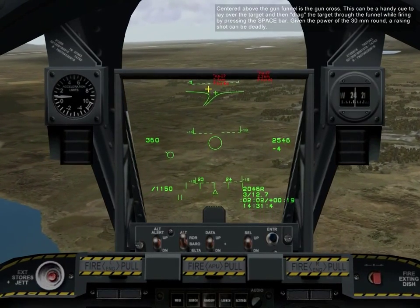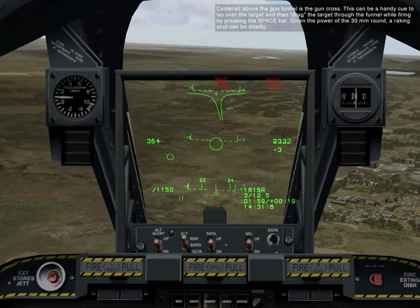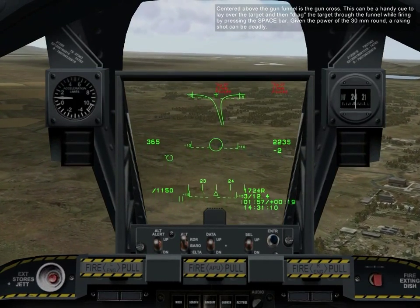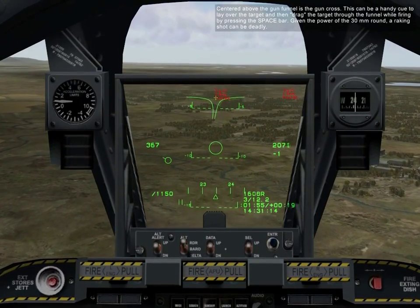Centered above the funnel is the gun cross. This gives you a cue to lay over the target and then drag the target through the funnel while pressing the spacebar. Given the power of the 30mm round, a raking shot will be deadly.